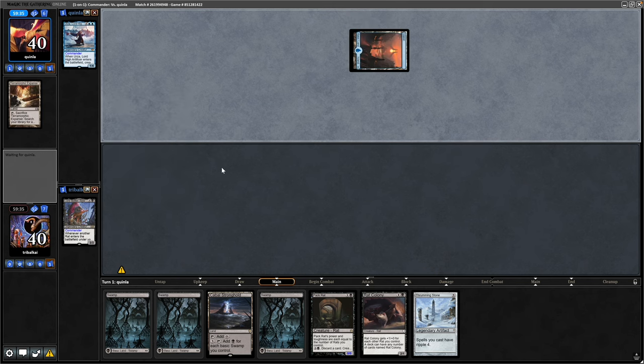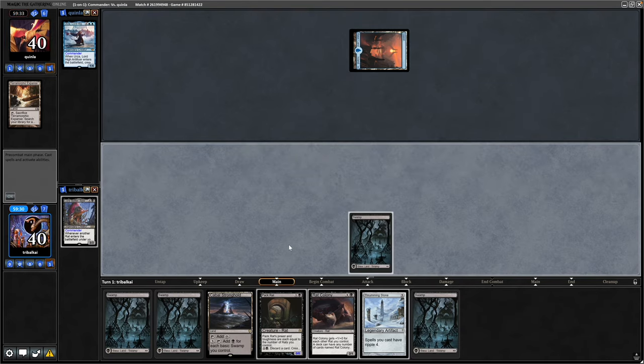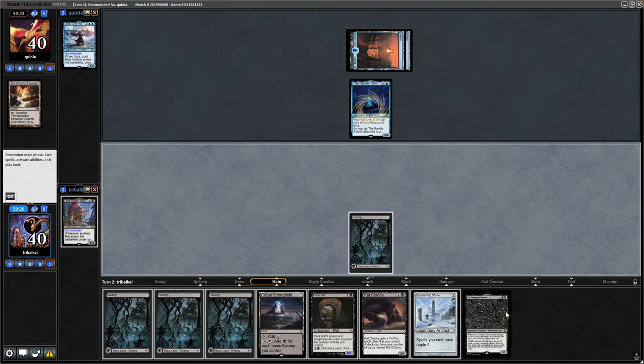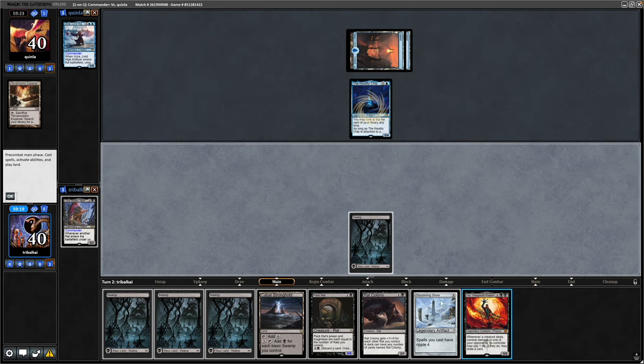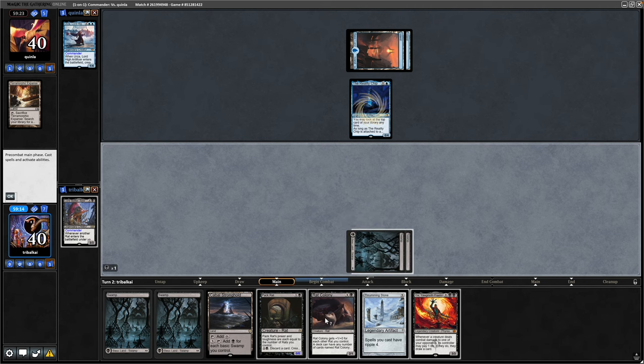A Terramorph Expanse in a Mono Blue deck, and we draw into another land — just drop that and pass. It's a Reality Chip for our opponent. Gix is good once all the tokens get going, so might as well just throw out a Rat Colony here.